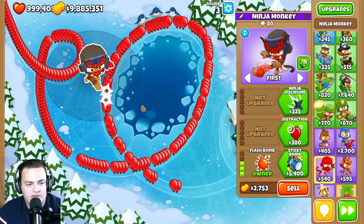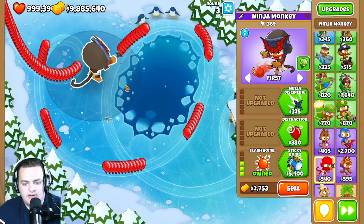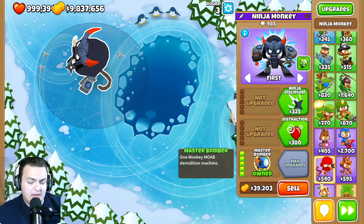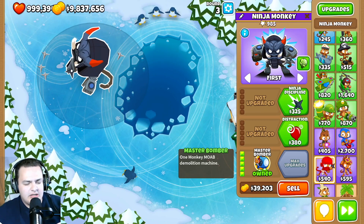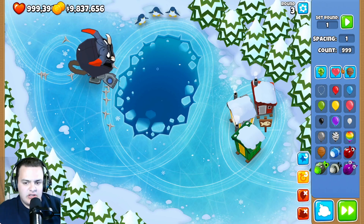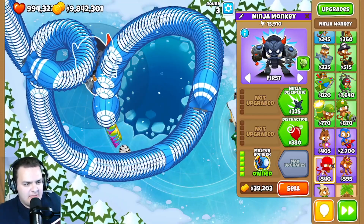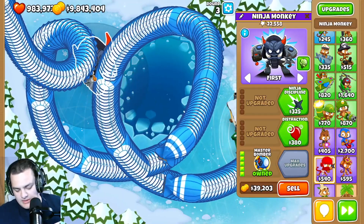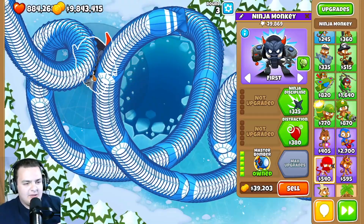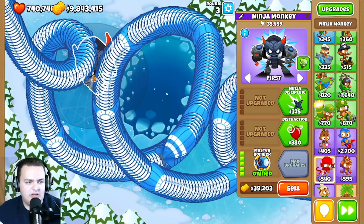The ninja monkey got a little better — the Flash Bomb stun went from 1 second up to 1.3 seconds, which is a positive. For the Master Bomber, the attack rate was dropped from 2 to 5 seconds, making the bombs quite a bit slower, but the range was tripled. The AOE damage was also doubled, so he's better against rushes but less effective against singular MOABs.